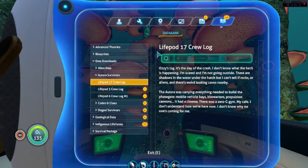Ozzy's log, the day of the crash: I don't know what the heck is happening. I'm scared and I'm not going outside. There are shadows in the water under the hatch but I can't tell if they're rocks or aliens. There are weird-looking caves nearby. The Aurora was carrying everything needed to build the phase gate, mobile vehicle bays, bioreactors, propulsion cannons — it had a cinema, a zero-g gym, my café. I don't understand how we're here now. I don't know why no one's coming for me. Because everyone's dead.